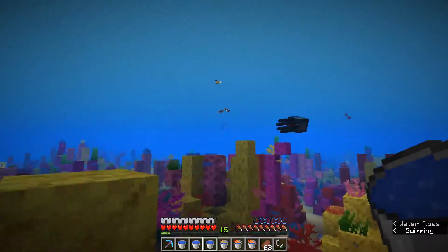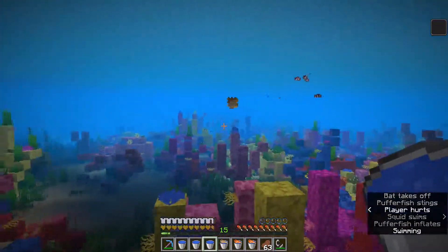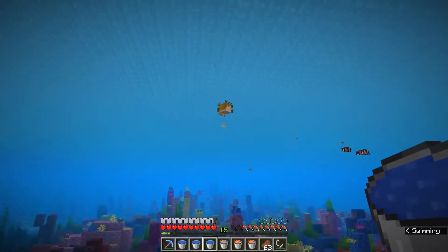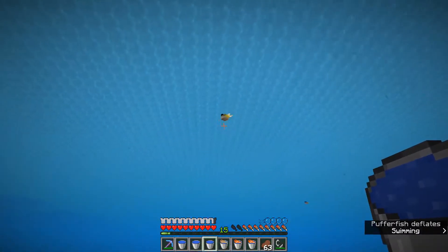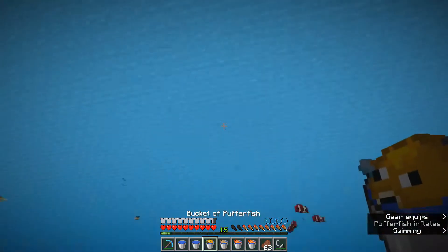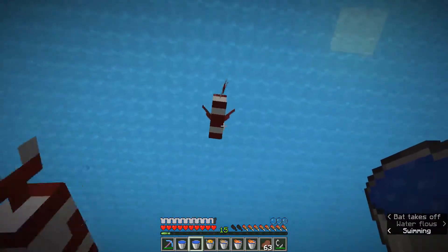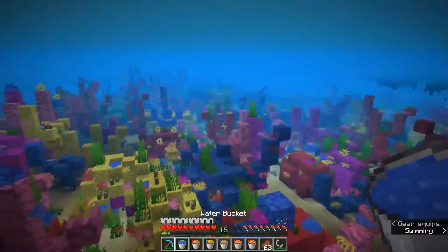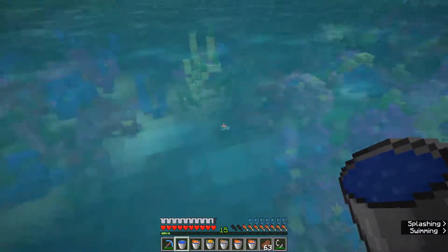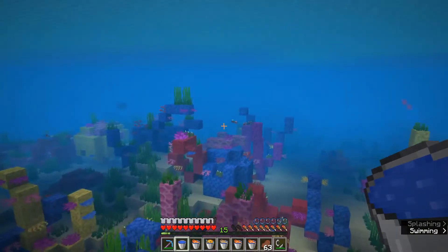What a beautiful biome. Oh, that's a pufferfish — forgot about you. He's poisonous — he gets all big when you get close to him. Let's see if I can grab him. Yes, I got him! He gets little spikes, and if you aren't careful you can get poison, which I did. Although it's not too bad. I think that's another puffer fish there — better be careful.